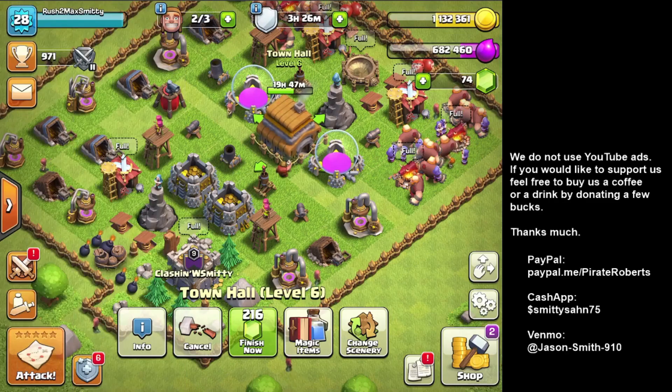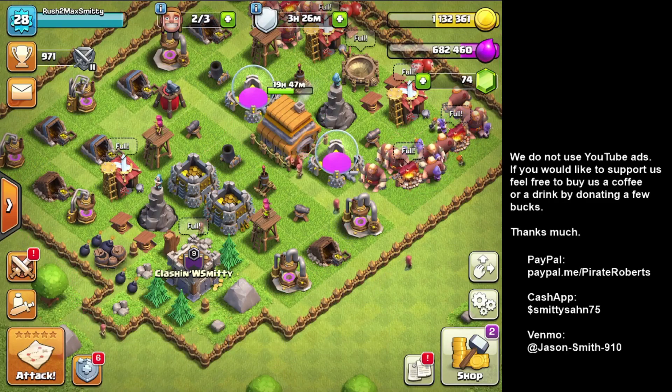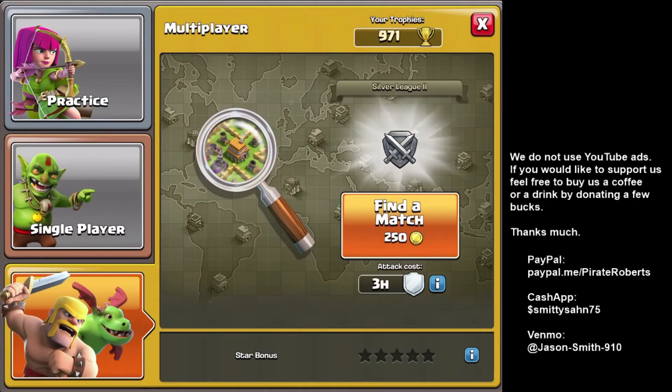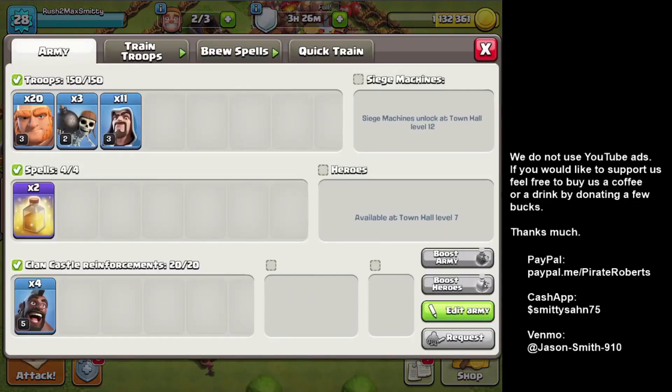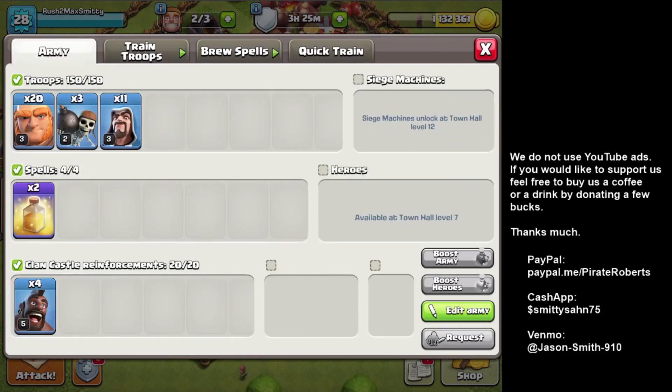Looks like we have to go online. Alright, let's get that one done. Now we have 20 — okay, we have plenty of Giants. So let's do this one. If I do Wizards to take out the Air Defense, they're going to get sniped off by the Archer Tower. So let's do the Archer Towers first.